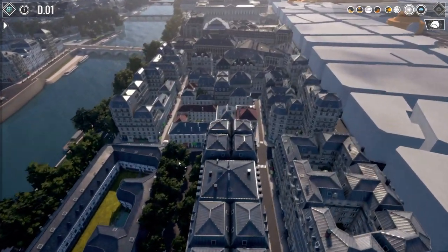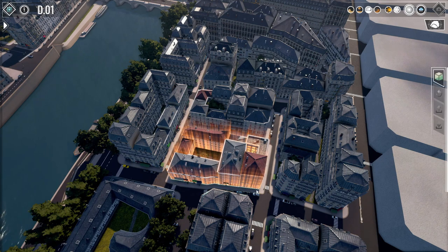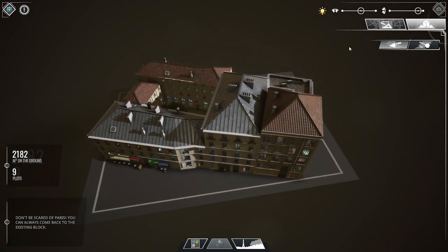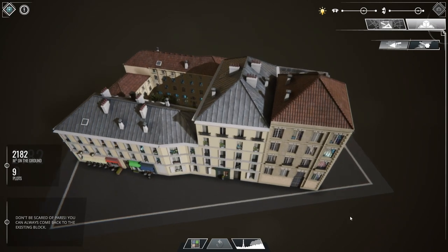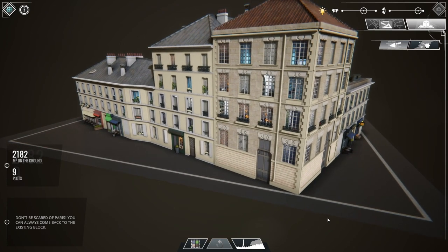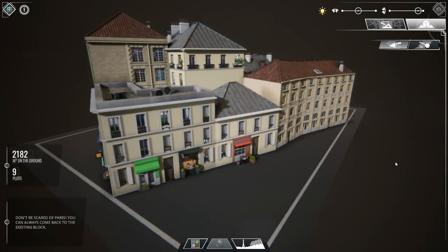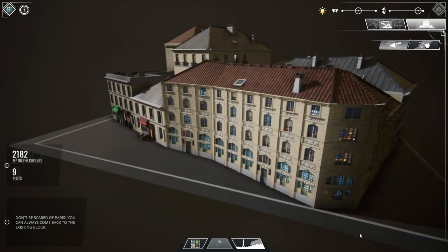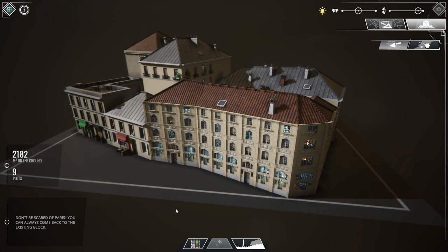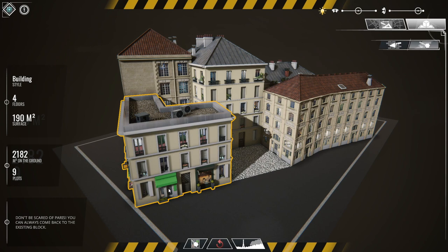Let's find another block. The one right behind here looks kind of cool because of the roof differences. I'm going to bring this one into the drawing board and this time I'm not going to demolish everything. I'm going to take time to go around this block and observe it, figuring out what I want to do. I want to keep at least a few buildings as they are — I like the ones with tile roofs. There seem to be two here and one on the other side, so I'll keep those and demolish all the others.